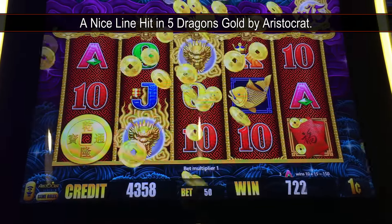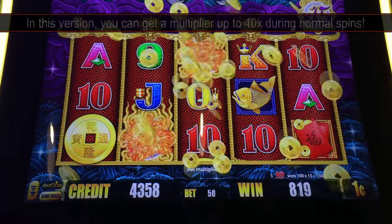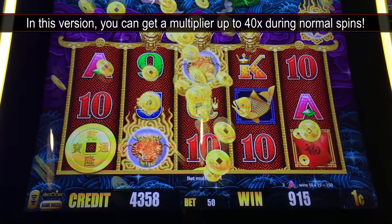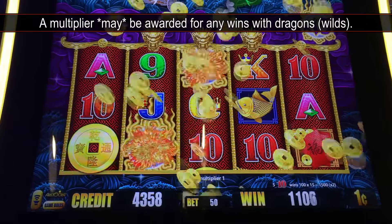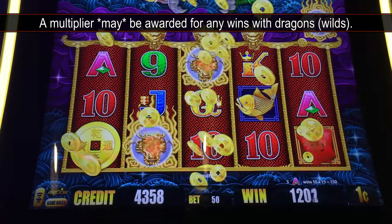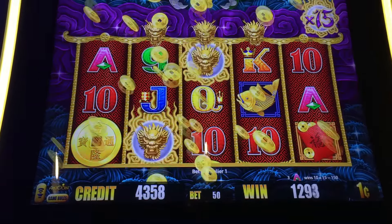There's a nice line hit here in Five Dragons Gold. The multiplier applies during the normal spins and can go up to 40x. That's a 15x multiplier with 5 tenths — that's 30 bucks. Nice little line hit.